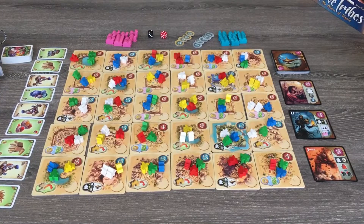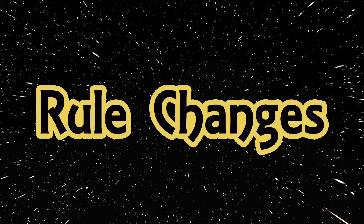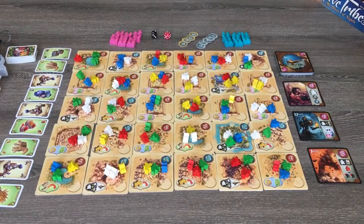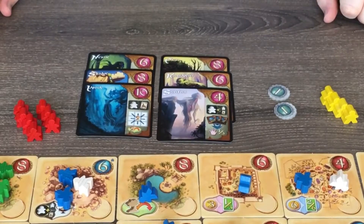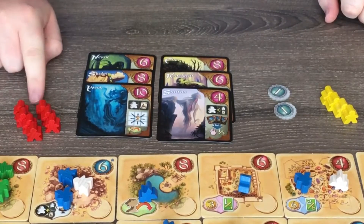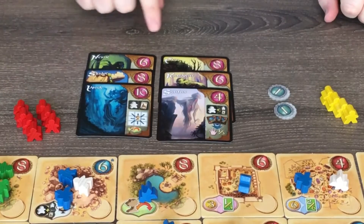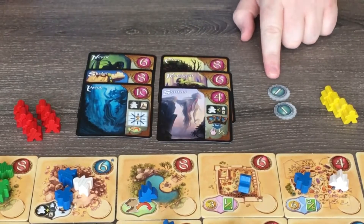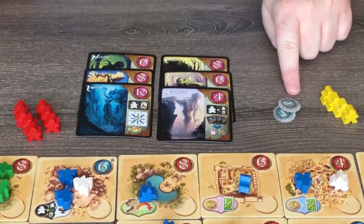Now that we've looked at the setup changes, let's take a look at the rule changes. In this solo variant of Five Tribes, you will be confronting the sultan Yazid, who plays as a dummy player. The object of the game is to survive the entire game and score a maximum number of victory points. You immediately lose the game and do not score any points if there are seven assassins next to the board, six jinns next to the board, or you cannot pay Yazid when required to.